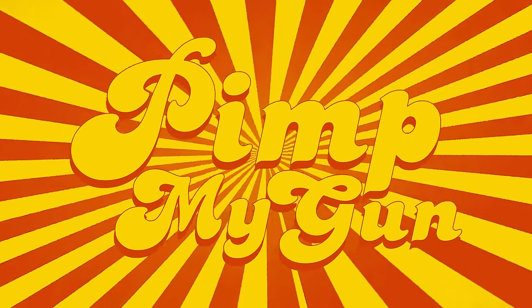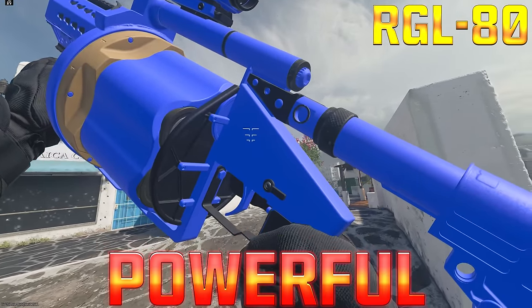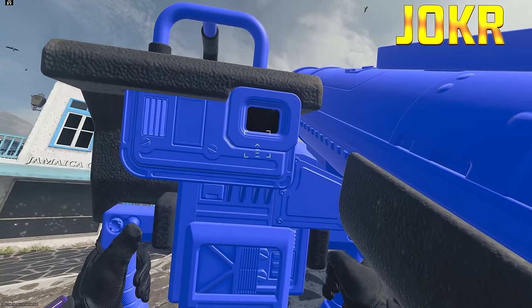On this explosive episode of Pimp My Gun, we'll be putting the Mag of Holding on the already powerful RGL grenade launcher and seeing what happens when we use it on the Joker. Let's go test them out.